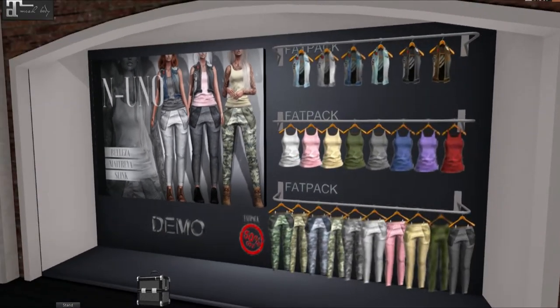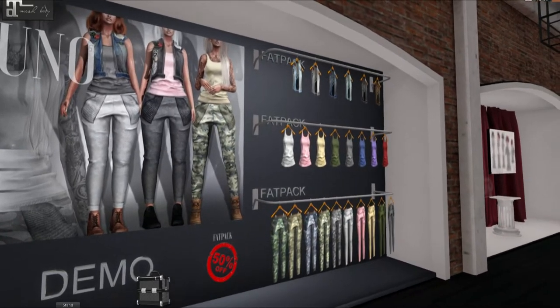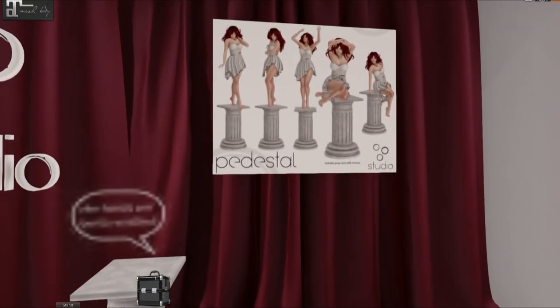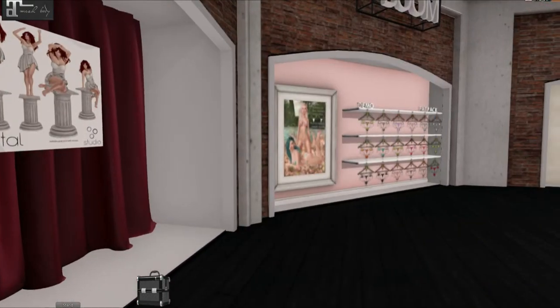We have N Uno and they have these really cute jackets, tank tops, and pants. And the fat pack is 50% off. Oh, OOO Studio! I love this — it's cute. I might have to blog with this little pedestal.